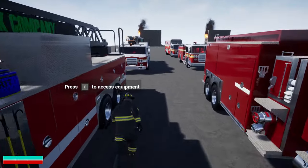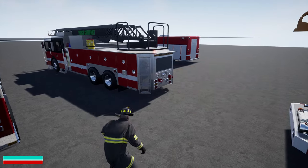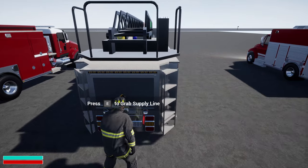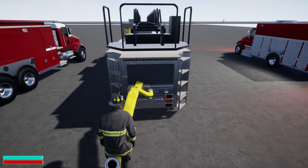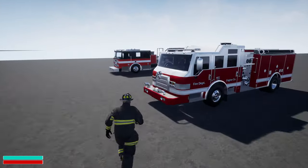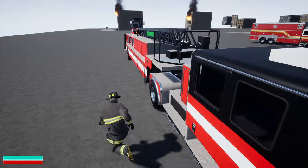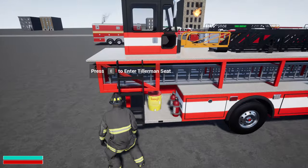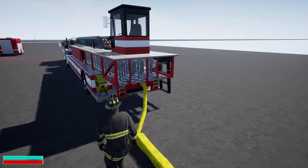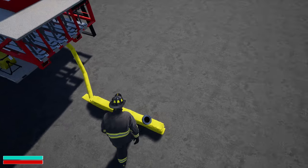Once again, for this ladder, for instance, the ladders are accessible through the stairs and the steps now. So if you have a supply line, you can drop it. Everything fully has it, even this truck. Still some stuff to polish. This is an attack line.